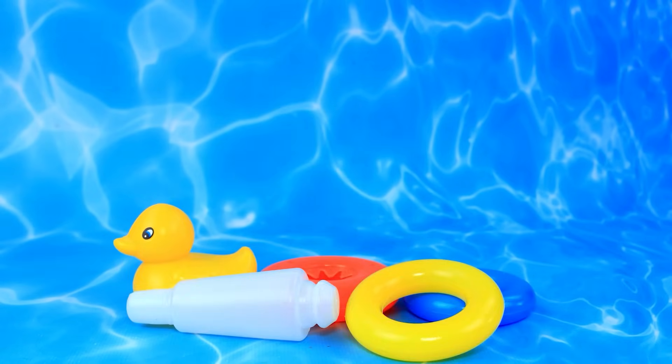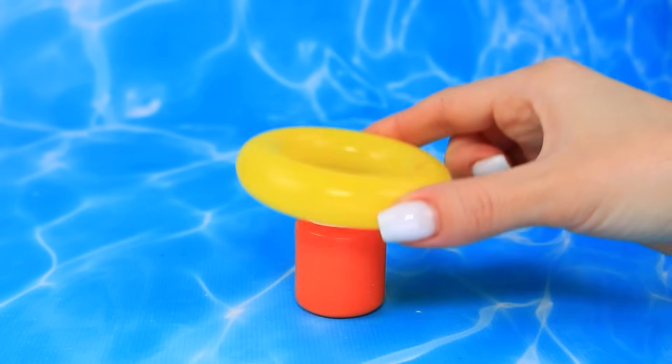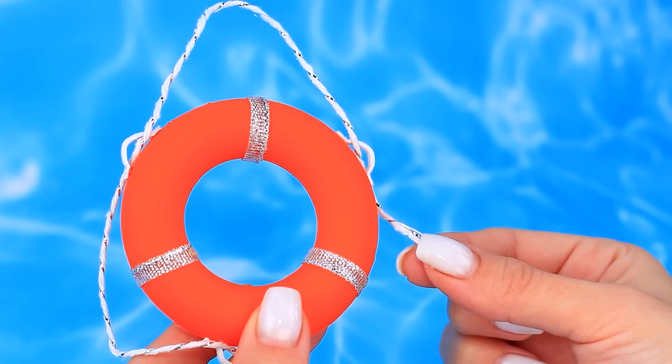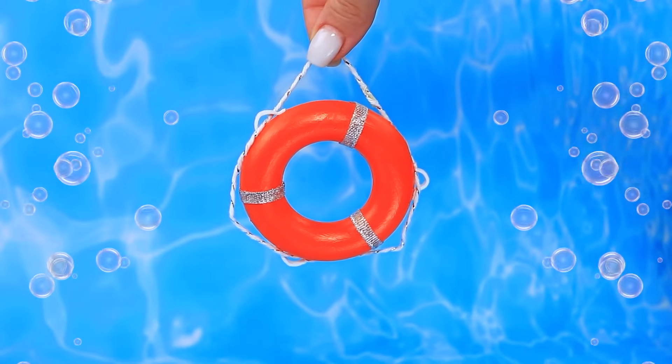Adorable duckling. Grab a ring. Color magic. Add handles. Thread through the loops. The life buoy will help to get out of the water.